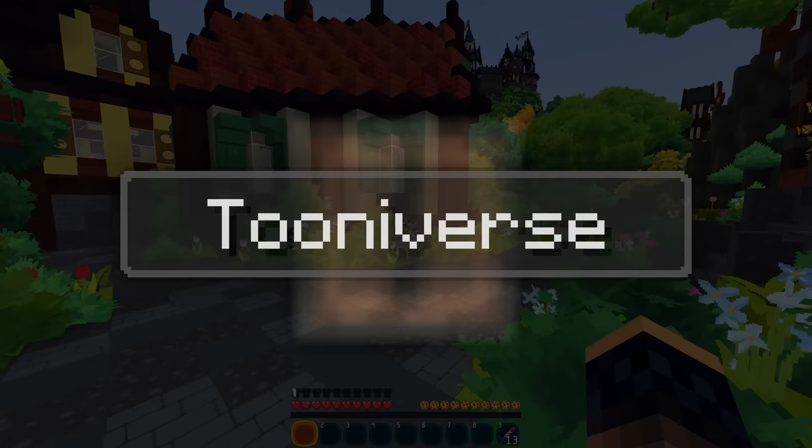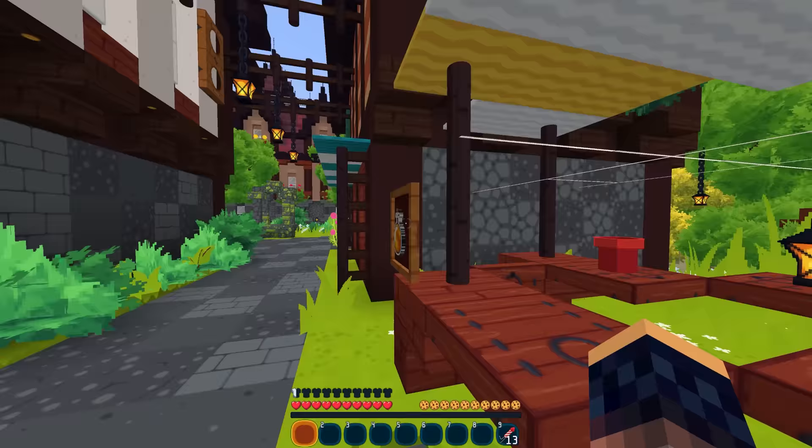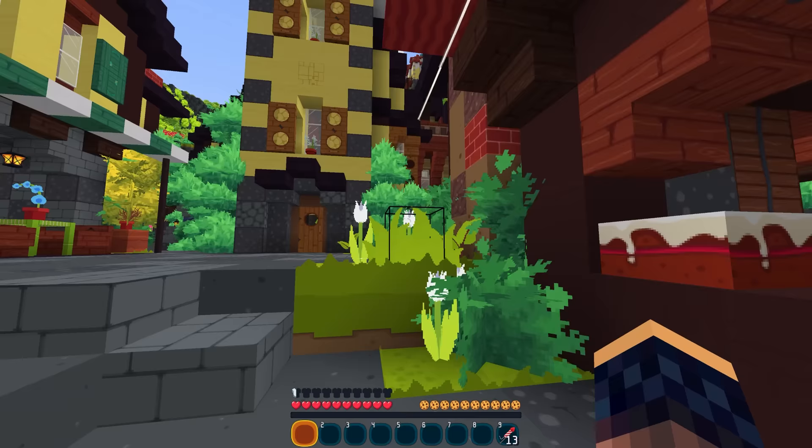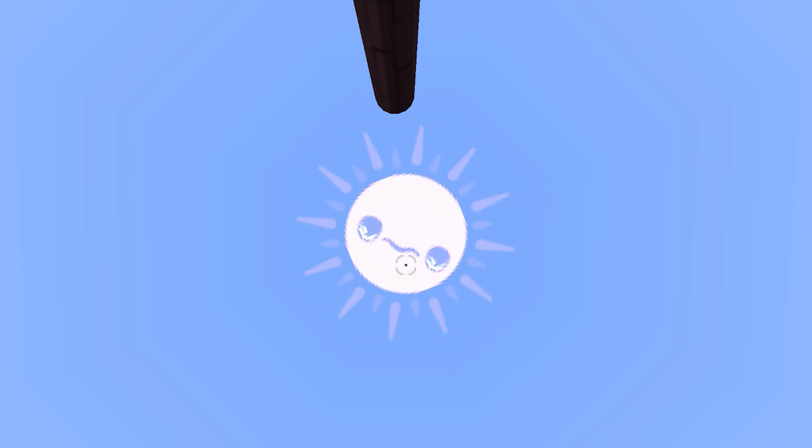Next up we have the Tooniverse. The point of this texture pack is to look as cartoonish as possible, and I think they were successful with that goal. This texture pack really feels like you are in a cartoon — it is the most cartoonish pack I found and it looks great. The drawings are very high quality and the colors are just vibrant enough without looking blown out. If you look at the sky, it is really hard to be sad when playing with this texture pack, so if you enjoy the cartoonish look, give it a try.